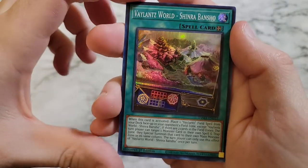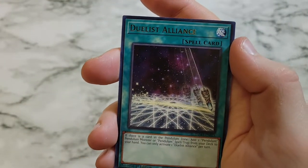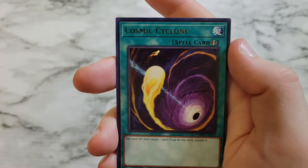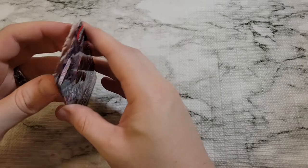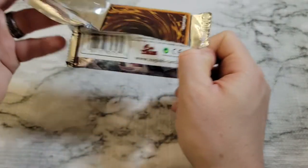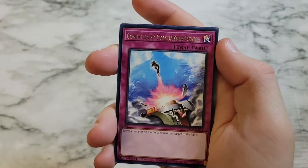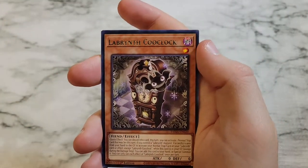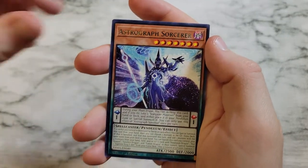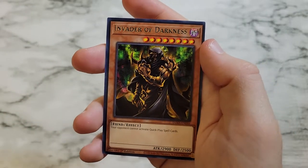Scion the Valance Archer, Pendulum Fusion again, Valance Shinra Bansho as a super rare, Malice Lady of Lament, Duelist Alliance, Lilith Lady of Lament, and Cosmic Cyclone. Bear Blocker, Compulsory Evacuation Device, Labyrinth as a super rare again, Labyrinth Coup Clock, Astrograph Sorcerer, Absolute King Back Jack, and Invader of Darkness.